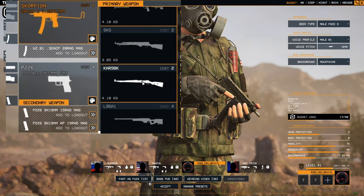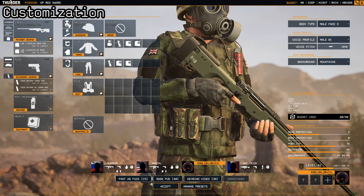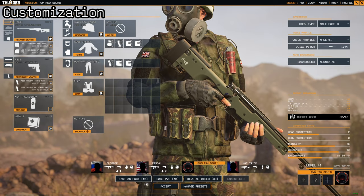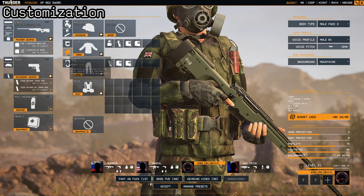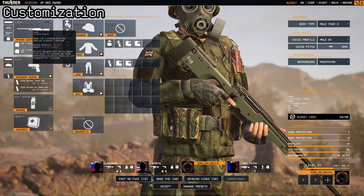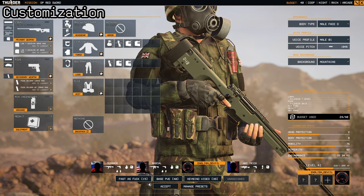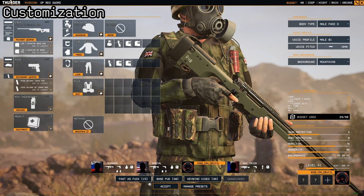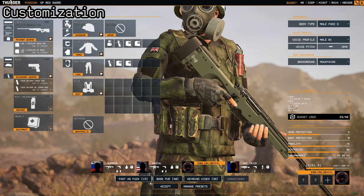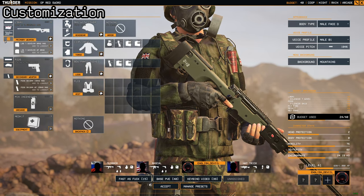For example, the L96A1 costs four points — as you can see at the top of the budget breakdown, it shows plus four. Attachments also cost points towards your budget loadout. So a suppressor on the L96A1 adds another four points, costing it eight points in total. In the budget breakdown you can see the L96 at four and the silencer at plus four as well. Pointers do not count towards it, but scopes do also count towards the cost of your weapon.